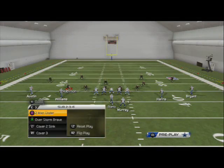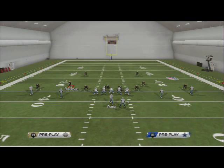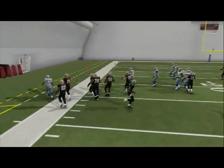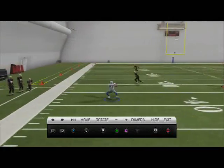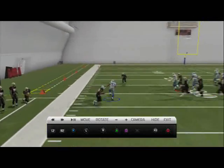Let's show it against cover two sink — they line up over top so we drag those guys. Look at this — when you get the user skill down on the bubble screen, right after the catch I like to hold L2, cut up field, and look at that — they just don't react to the dude. That's one of the main reasons we really like the bubble screen.